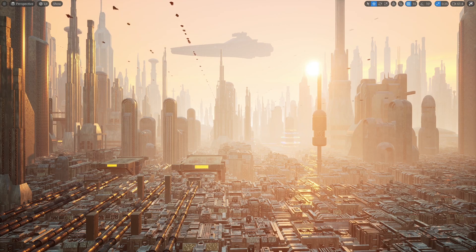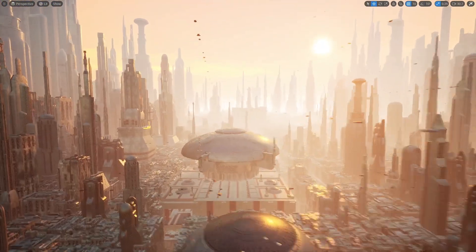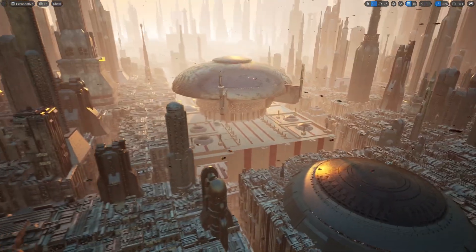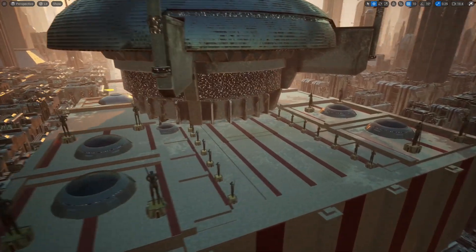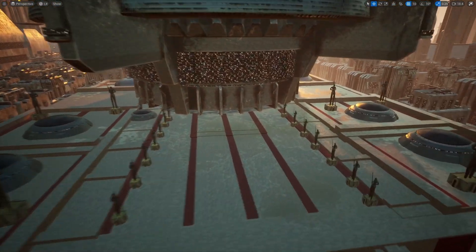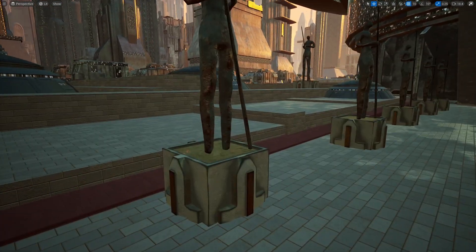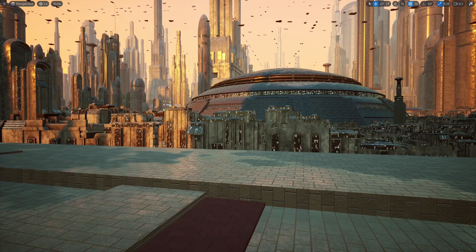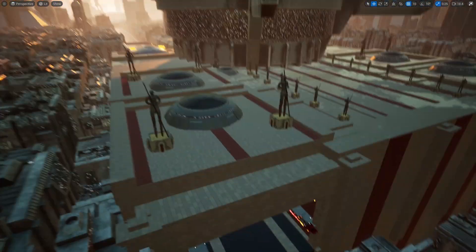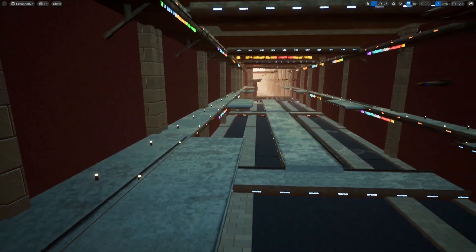So now here we are inside of the project. It's a pretty big map, and over here I'll show you guys some of the main locations. So over here we have the Senate Building, and the detail on all the meshes is just incredible. Everything is really nice and detailed, which is crazy because this is an entire free project. We even have flying speeders everywhere around the map. Down here we have underground layers with nice walkway areas — it would be really cool to populate this with NPCs and all that stuff.